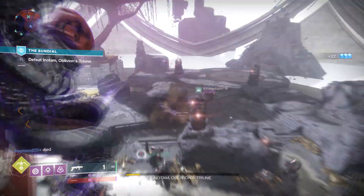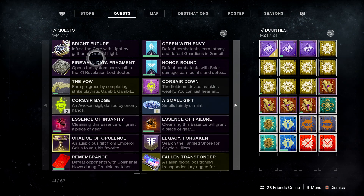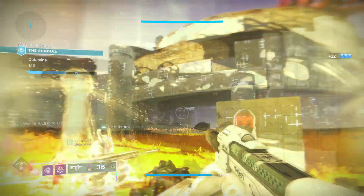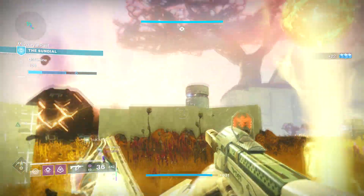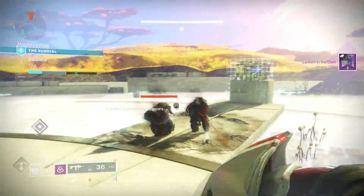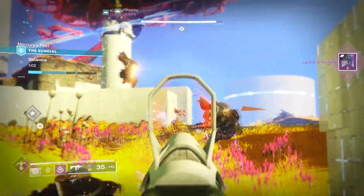Once you kill him, you'll be able to proceed through the quest. For the next part of the quest, we need to generate 30 Orbs of Light. This doesn't present that much of a problem — just do whatever you need to do, guns or supers. I loaded up Legend difficulty for the new Sundial challenge, mainly because I already needed to do it for a Triumph anyway.